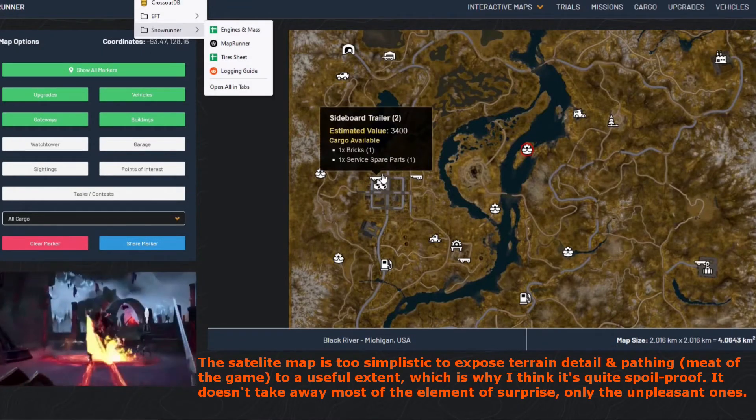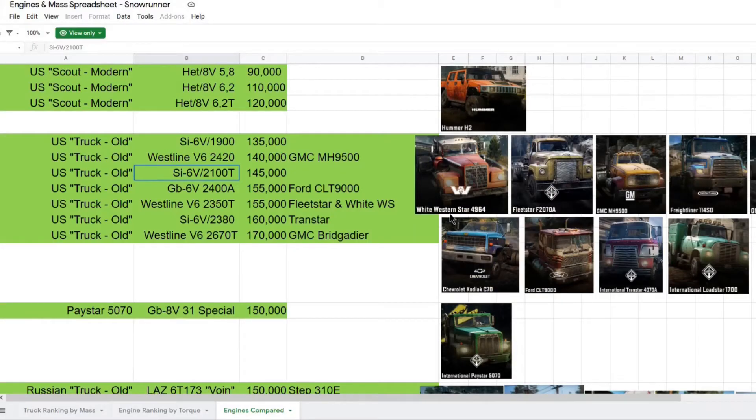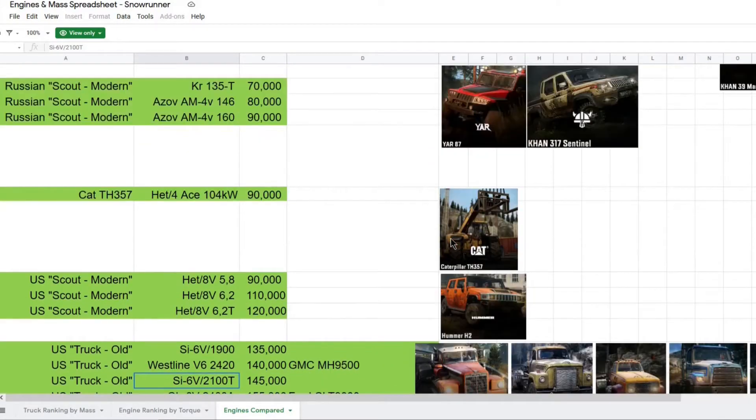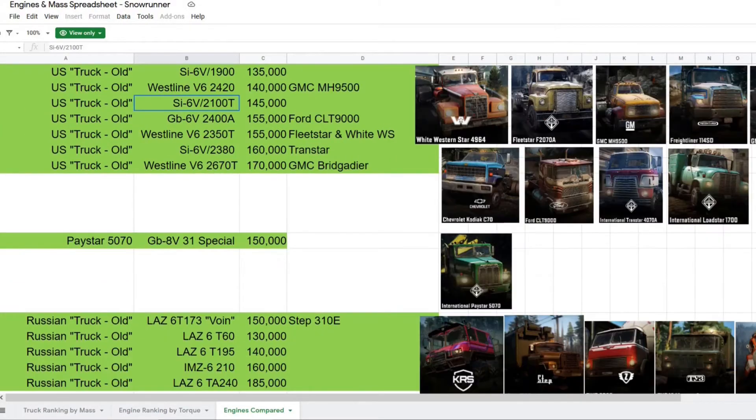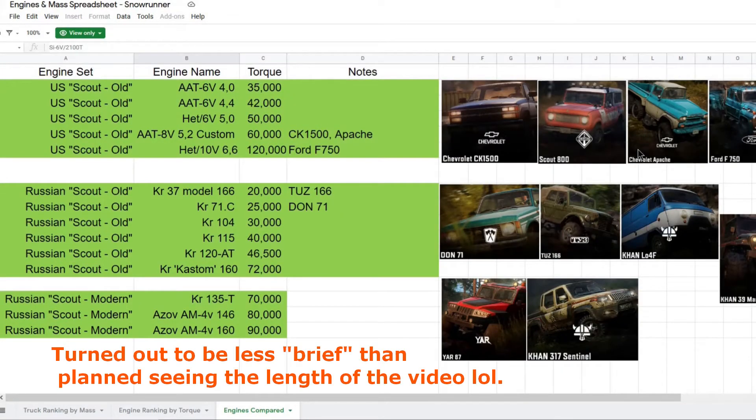If you're a veteran player, you're not going to need this information for deciding what to work towards since you already have everything. You could still use it for comparing trucks or just to learn more about the game in general. This sheet is roughly sorted in ascending power and weight class — you start at the top with the smallest trucks and go bigger as you scroll down. I'm going to briefly go over this sheet from top to bottom and mention anything I think would be particularly helpful to know.